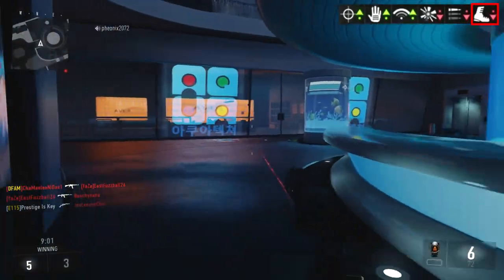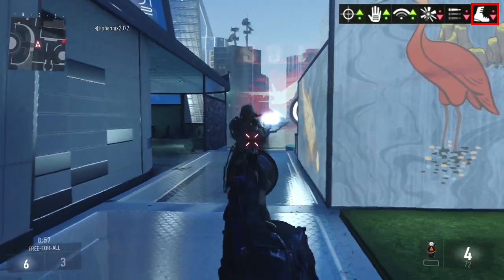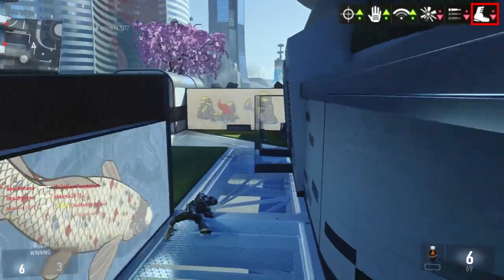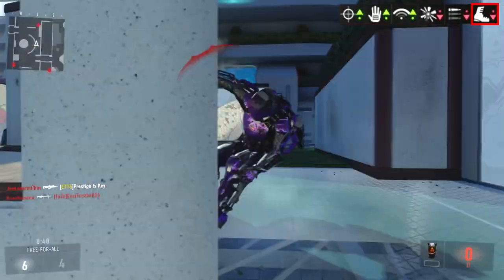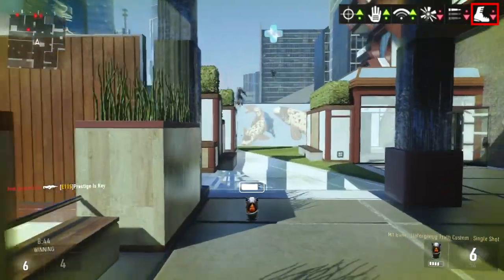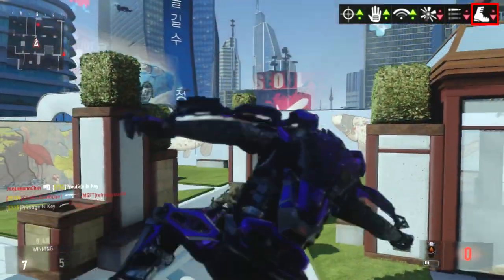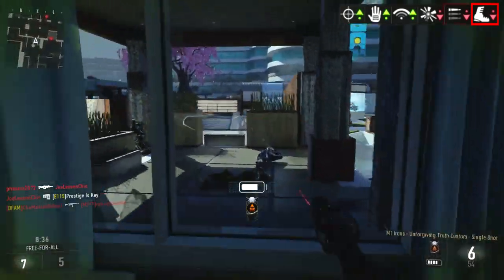Talking about the bad first — there are a few things happening with this weapon that you can correct to a degree. One of those things is that mobility is decreased. The decrease in mobility is going to make your aim down sight speed a little bit slower. You'll notice it, but if you're like me and always run the quick draw handle, this will be cancelled out completely. You're going to have a faster draw rate than you normally would with the base M1 Irons.